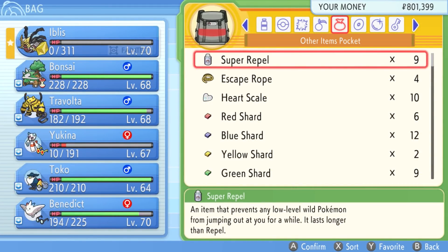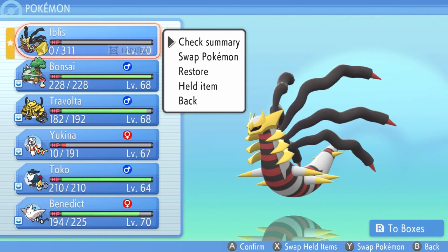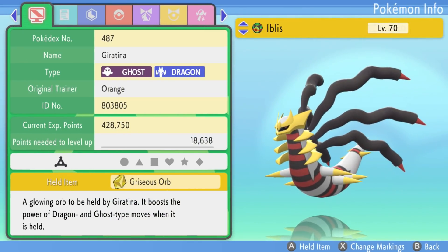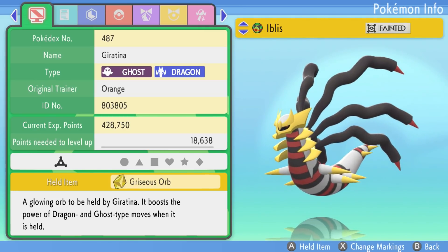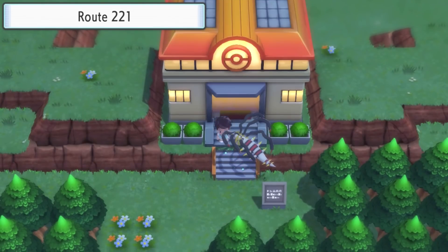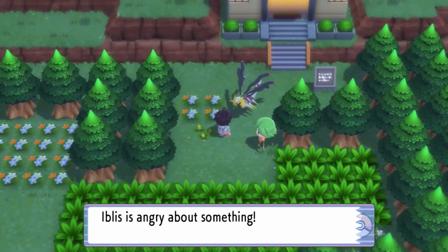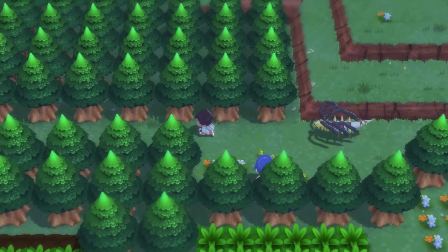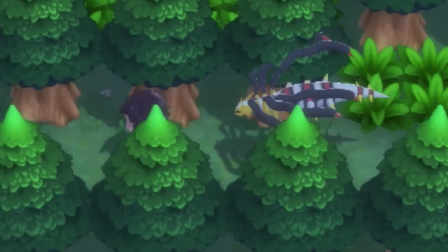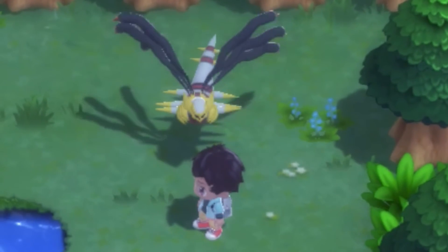Boom! Iblis has transformed. Unfortunately, it's still fainted, so we're gonna have to revive it. But there it is — Origin Form Giratina. Which is basically the one we just fought in the Shadow version. Iblis now in its true form. The Dark Lord is angry. I mean, Giratina's always angry. That looks so awesome. Look at how fast it flies, too. Those six arms just flailing about look so freaking dope. Giratina is just the best legendary Pokemon.